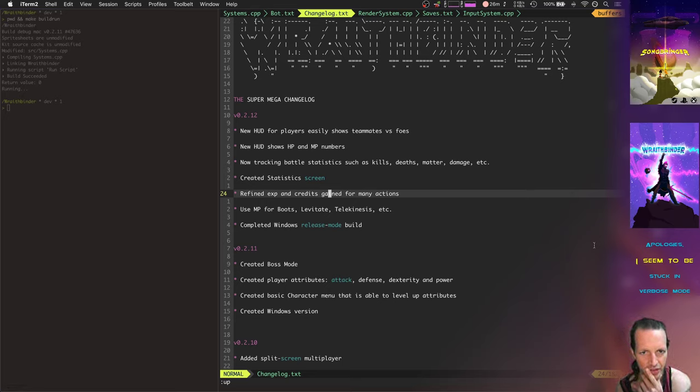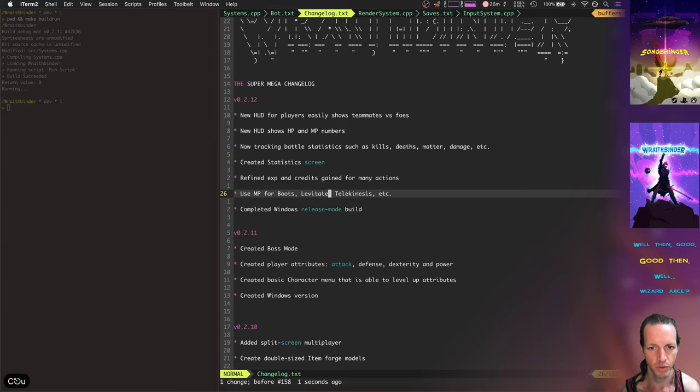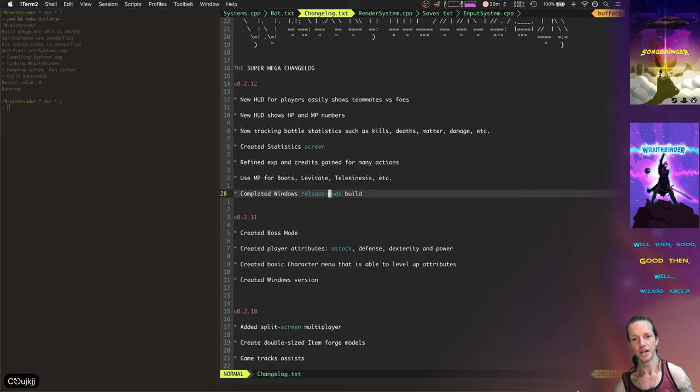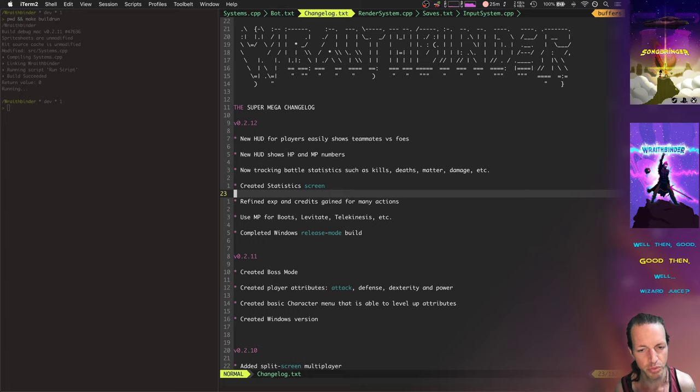So did I talk about everything? The new HUDs — we showed the statistics screen, and you're getting EXP and credits better for everything. That's also where we showed matter points being used for many items. I also completed the release mode build, so it now runs on Windows. Also, the game now has a backstory — that's pretty neat. It will be slowly introduced through videos, giving the world a texture where you're traveling to different planets on your ship to fight in clandestine battles.